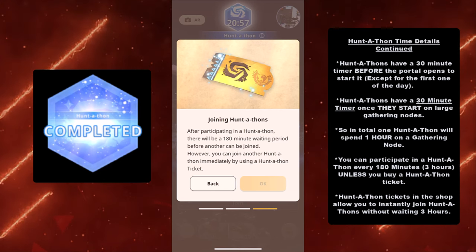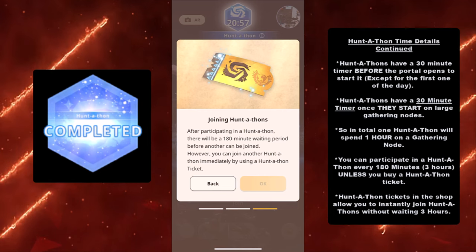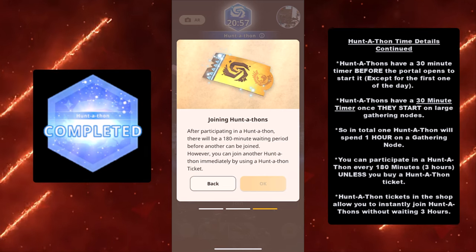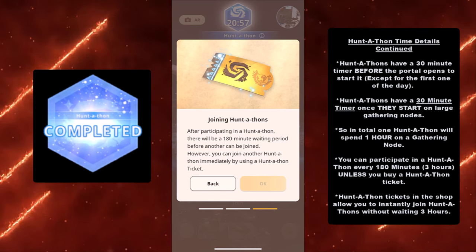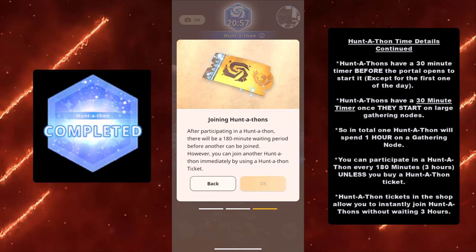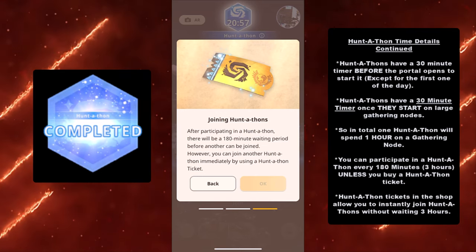Huntathon tickets in the shop allow you to instantly join Huntathons without waiting three hours. If you don't have a ticket and you're not on your timer before the Huntathon starts, it will give you the option to buy a ticket before it starts — so you don't have to back out and go to the shop. I also think it's ironic that this is literally like a golden ticket, like Willy Wonka and the Chocolate Factory: here's your golden ticket to hunt all these monsters and possibly get better than occasional materials.